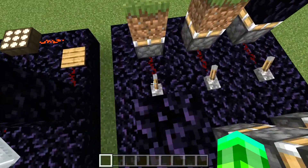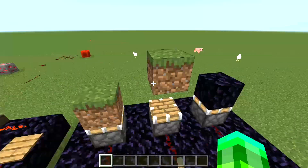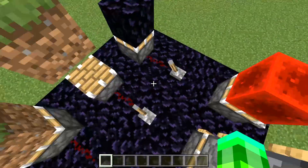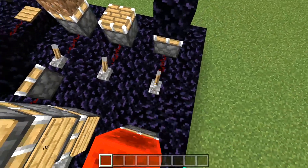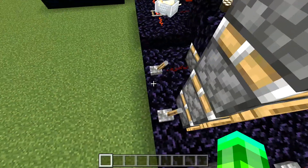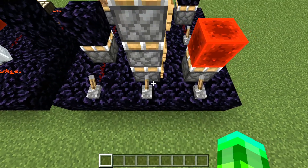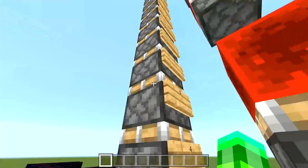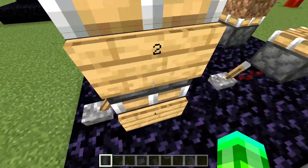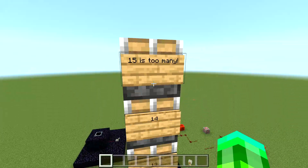Here come the pistons. A regular piston can only push, while a sticky piston pushes and pulls. Pistons cannot push or pull obsidian blocks — neither one of them can. And we can't push the pistons because we can only go up to 15 blocks, and 15 is too many.